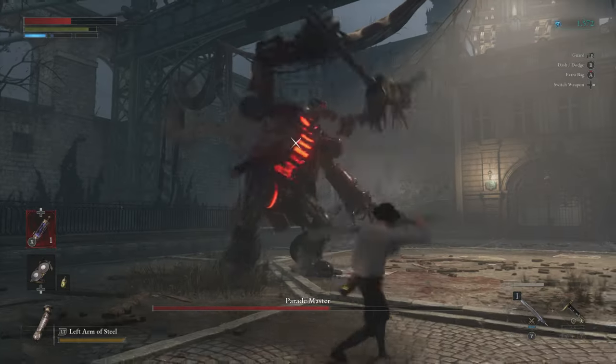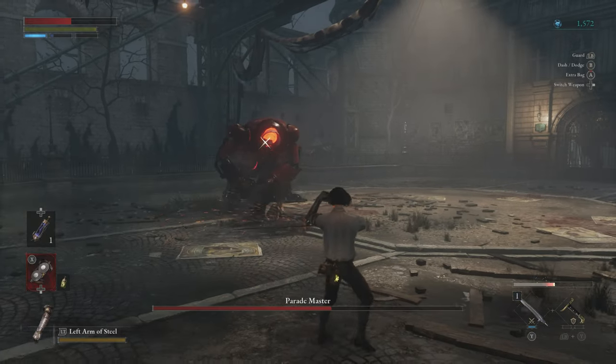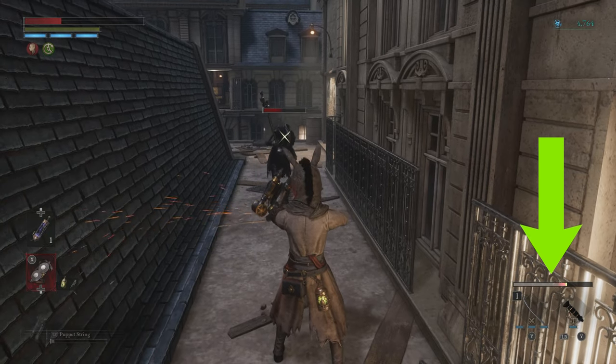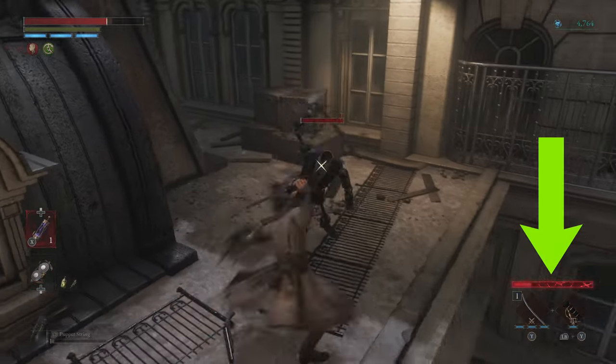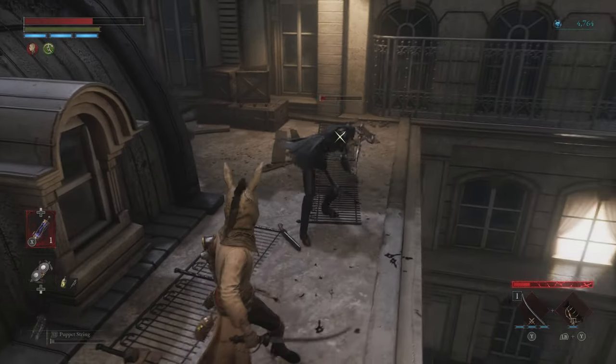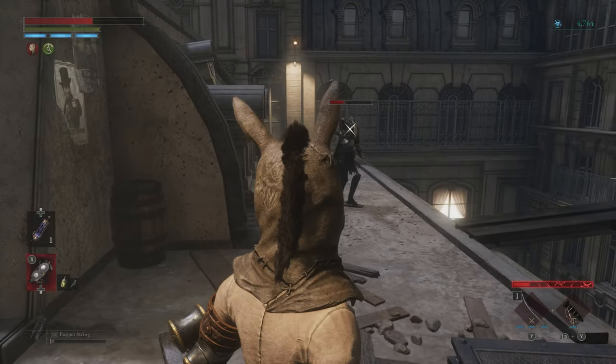Finally, it's not just your mind you need to keep sharp. Pressing down on the d-pad and then holding X will sharpen your blade too. You'll want to keep that bar full whenever possible, because if it gets low, you won't be able to string together attacks. Forget to do so before a fight and your enemies will pretty quickly realize that your weapon isn't the sharpest tool in the box — and neither are you.